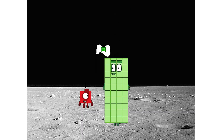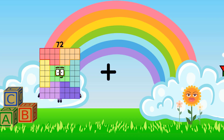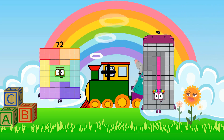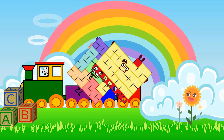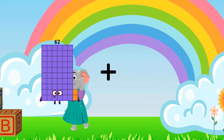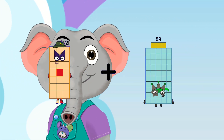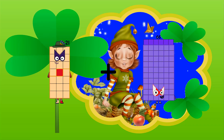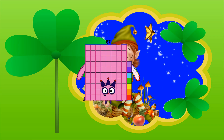Hello. Looking for this? 72 plus 31 equals 103. 21 plus 66 equals 87.